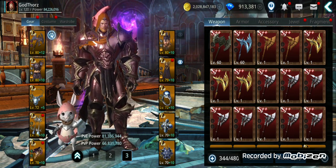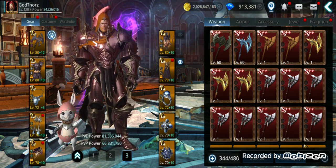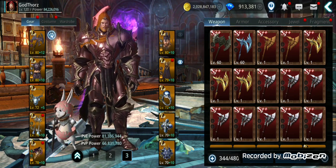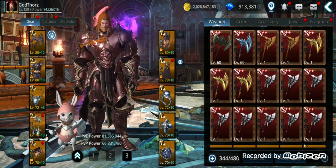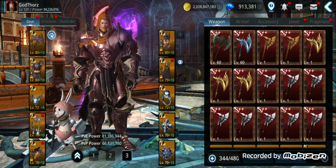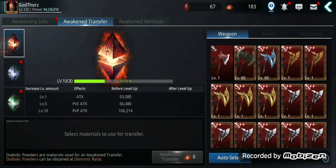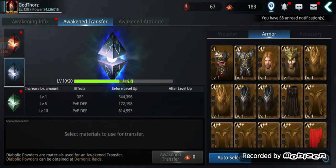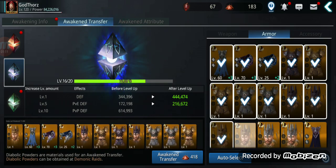Rank L gear is very important especially now with the awakening. You need to level up the new Knights of Lundell gear — once you get it you need five pieces per slot to max to level 80. In total that's 10 pieces of gear including accessories, so 50 rank L pieces to max the new Knights of Lundell. On top of that you need even more rank L for awaken transfer.